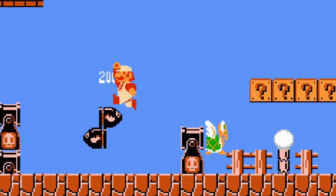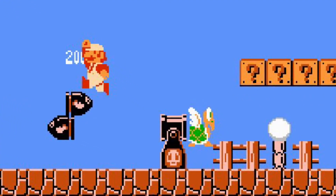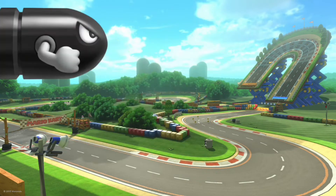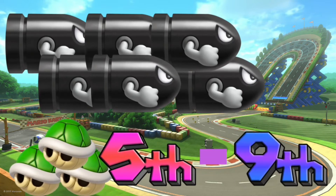The 5th item is the bullet bill cannon. I know the bullet bill is already in the game, but this item is different. The cannon goes on the front of the cart and shoots 6 bullet bills forward. They are similar to green shells, but they are bigger, so dodging them is going to be way harder. This item would be given to players between 5th and 9th place.